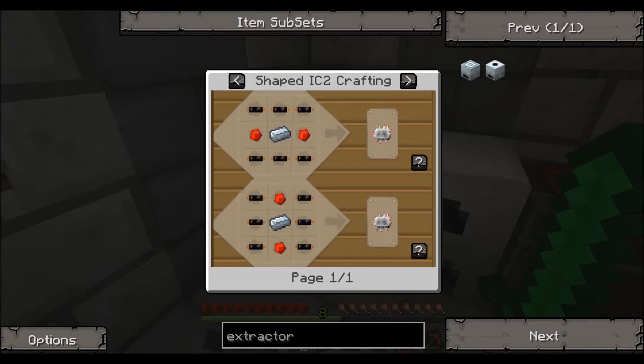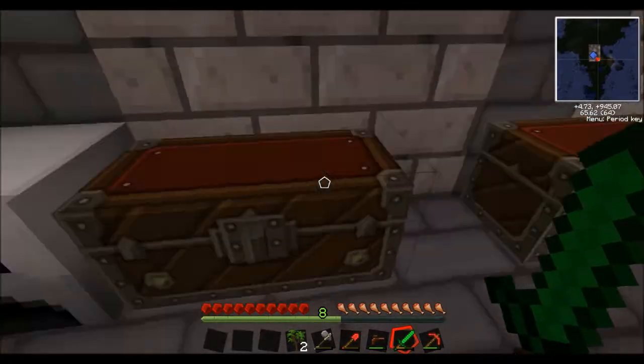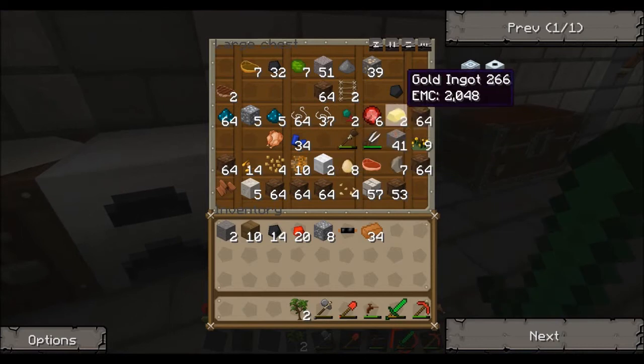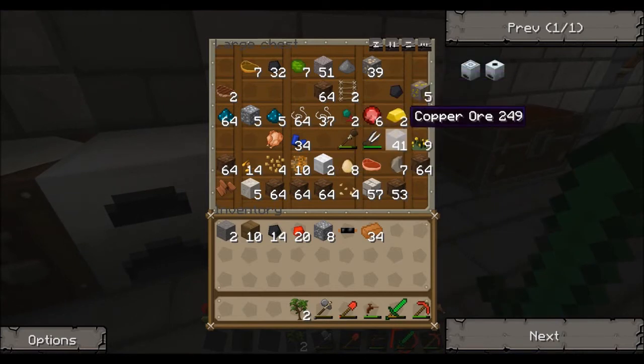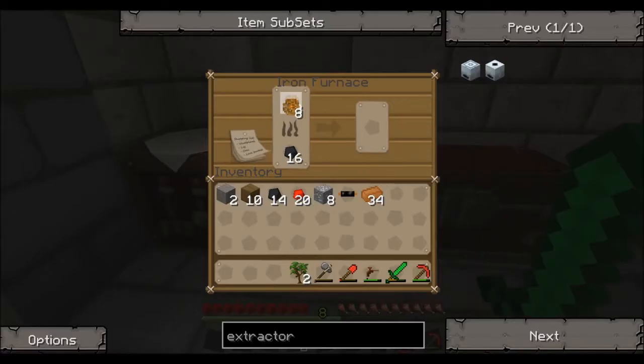An electronic circuit has six insulated copper cables, two redstone, and a refined iron. So we need to make those. First of all we need to get that copper again — we need to cook up some more. We need to cook up some more resin, another six of those.